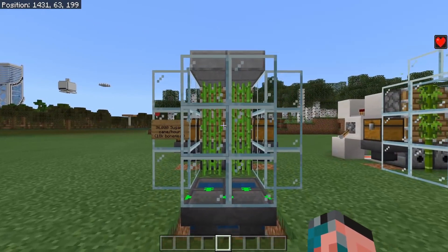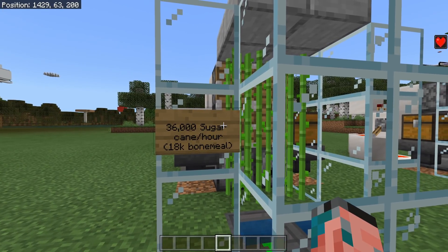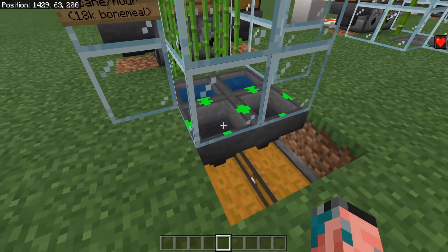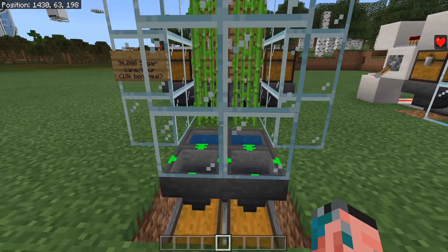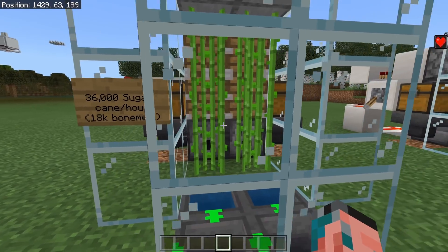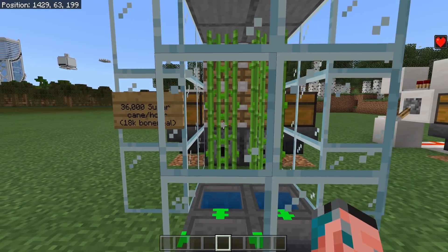No tutorial is complete without giving you the rates of the farm being shown. So for sugarcane, you'll get 36,000 sugarcane per hour and that'll use 18,000 bone meal. You need four times hopper speed item collection for 36,000 items per hour, and that's exactly what we have installed here with no hopper minecarts. The reason it only uses 18,000 bone meal is because every time you bone meal a sugarcane plant, it'll get two extra sugarcane on top of it — so it'll go from one tall to three tall with a single piece of bone meal.